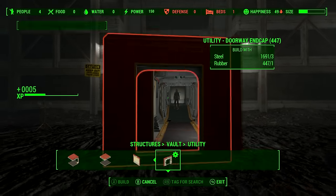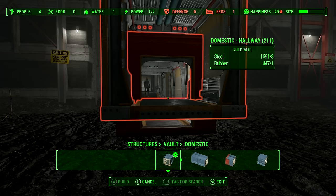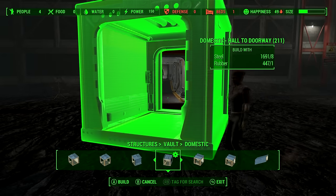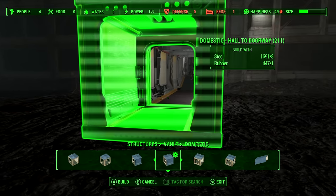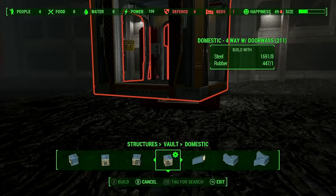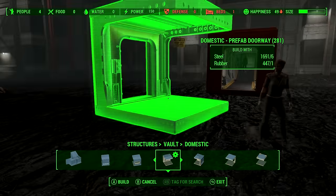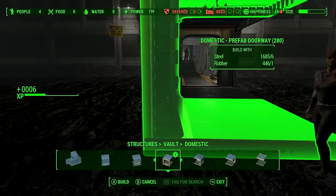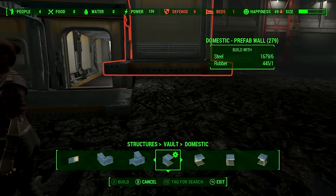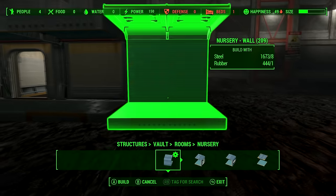Each category has a Doorway End Cap and it's always located at the very end of that category. Connect it onto the end of this entrance. Then go to another vault type — for example Vault Domestic — and go to the doorway section. There are lots of different types of doorways: a hall-two doorway, a multi-doorway piece, or a prefab doorway. As long as you have a piece with a doorway it will connect to this end cap piece. That's how you connect two different types of rooms together. You can then build out in either direction.